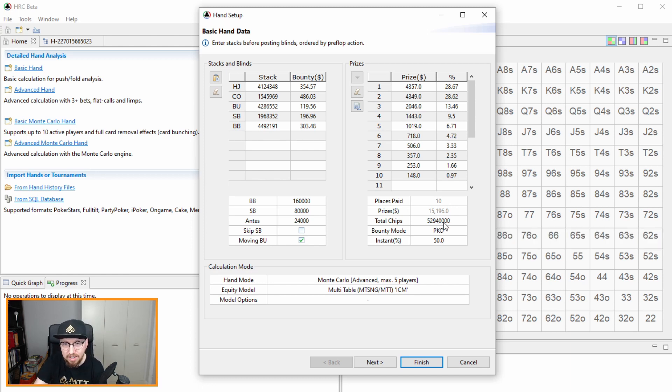The total chip count here is 52,940,000. You can verify this by checking the lobby average and multiplying by remaining players, or by taking the number of entrants times the starting stack — in the bounty builders that's 5,000. So 10,588 players times 5,000 is just under 53 million chips. We also select that it's a PKO where you win 50% of the bounty instantly and 50% goes on your head.